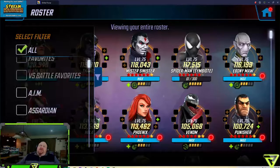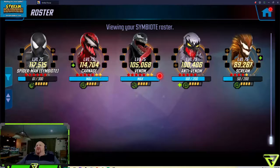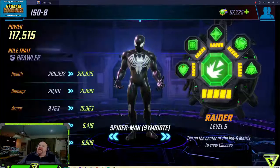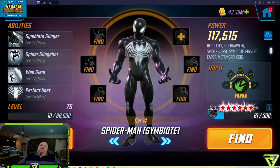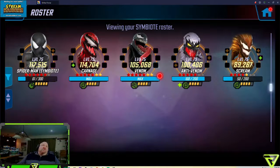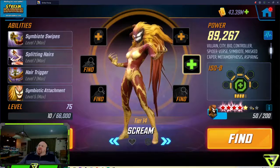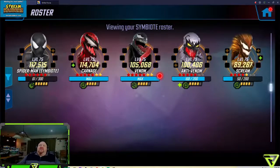We then followed it up with the Symbiote team — we are using them in both U7 war. So we raised them to at least four ISO 8. Symbiote Spider-Man we took to five — we accidentally put an ISO 8 on him at five, so I decided let's move it all to five. He gets a little more power. Why did I move Symbiotes to four ISO 8? Wanted that extra 10% health. Anti-Venom and Scream, even though they are both G14, are just a little low on health and needed a little bit of help. As we get more yellow stars on them it will help out more.